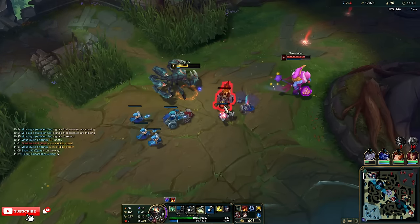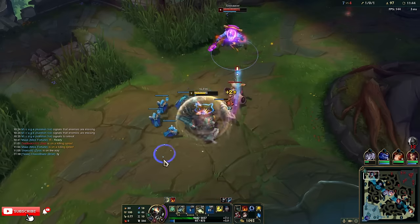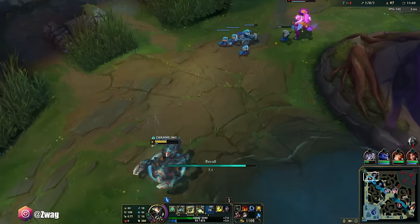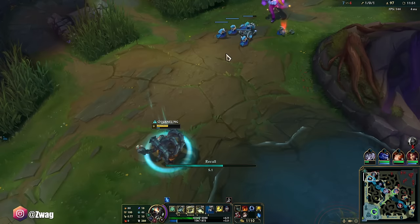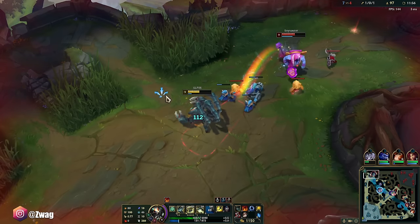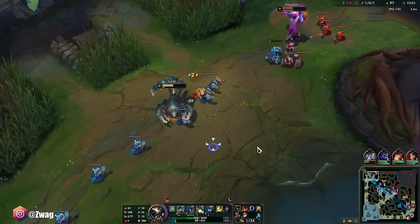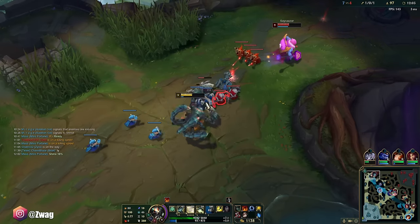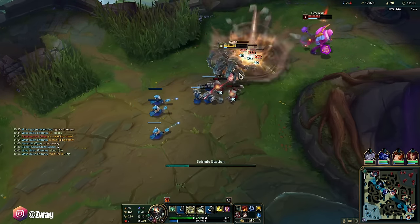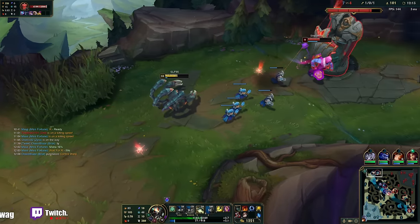Push him in, reset. I have TP. Kind of squishy — I think he's going to lethality. I'll stay as long as he stays; I can sustain. I'm going to run out of mana though. How much do I need? 1,400.